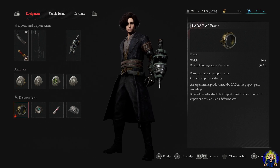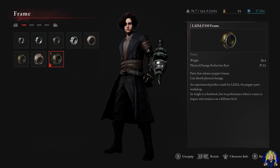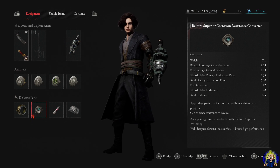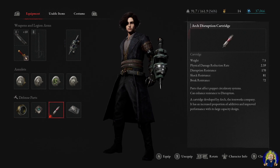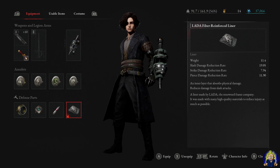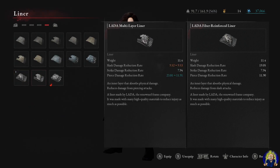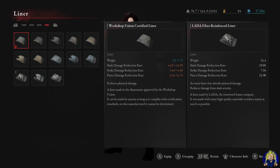For defensive parts, I went with the LADA F-350 Frame — the highest one, which helps a lot but adds significant weight at 26.4. I also use the Belford Spear Corrosion Resistance Converter, which buffs physical, fire, electric, and acid damage reduction. Third is the Arch Disruption Cartridge, which helps with physical damage reduction, disruption resistance, shock resistance, and break resistance. Finally, the LADA Fiber Reinforced Liner, which reduces slash, strike, and pierce damage — arguably the best overall defensive part.